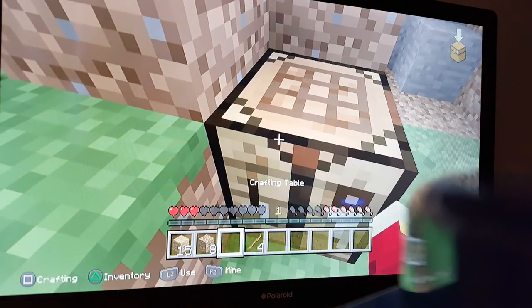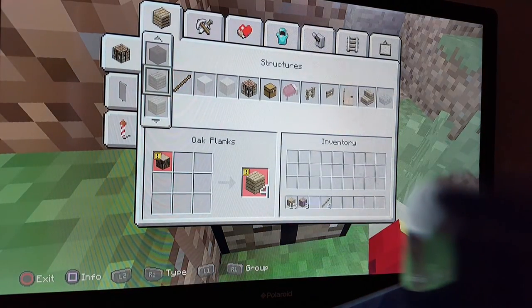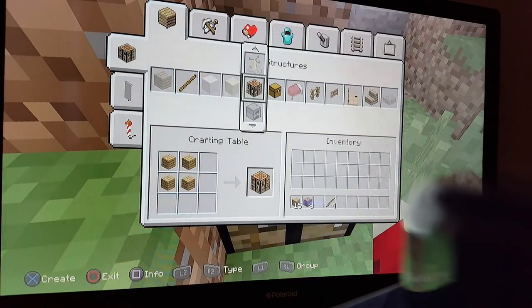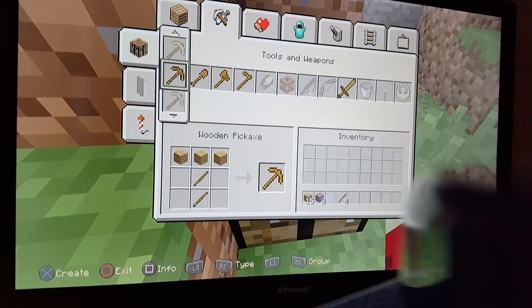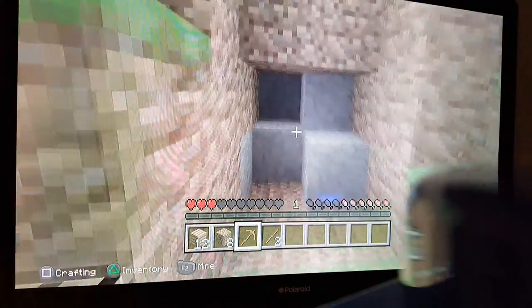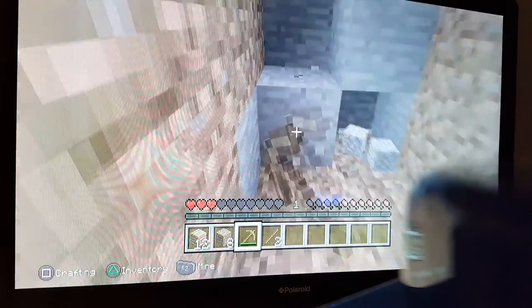The reason you want a crafting table is you place it, then press the place button — L2 on it. Now you've got some sticks and a crafting table, you can go onto this menu. Click on the pickaxe and then you're much better with this.